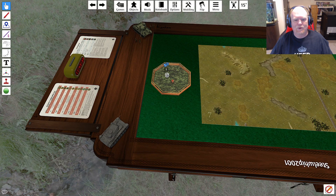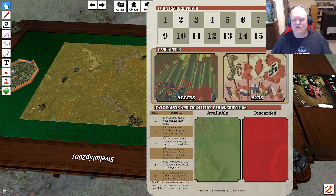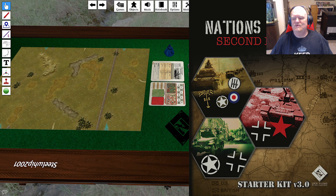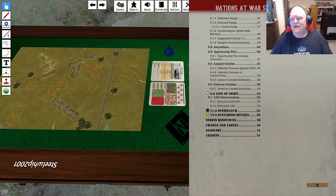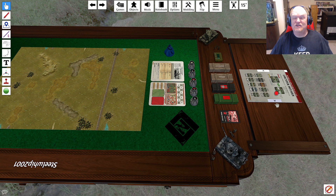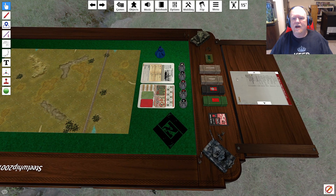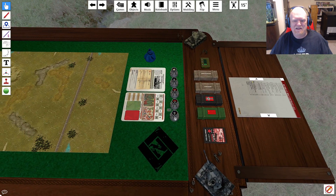We've got the scenario card, the turn record track, and everything you need to play — including the rules right here. You see the little arrow button? That's how you change pages. It's a little annoying because you do have to flip to each page and then hit Alt, so it's not great for searching. I'd recommend having a secondary copy nearby so you can quickly reference, because the rulebook flipping is always a bit annoying. We've also got a counter for keeping track of victory points.